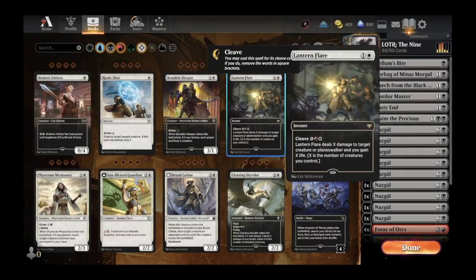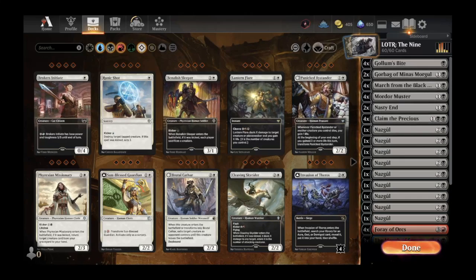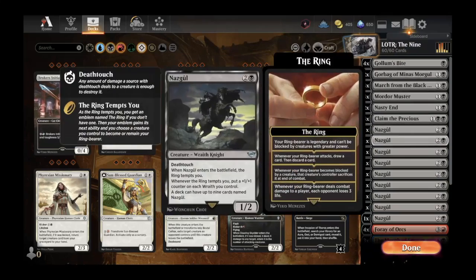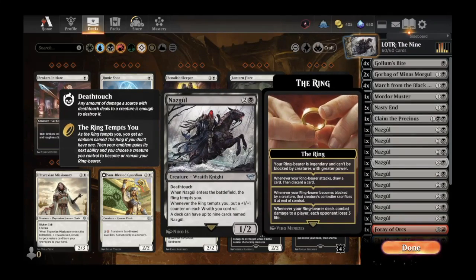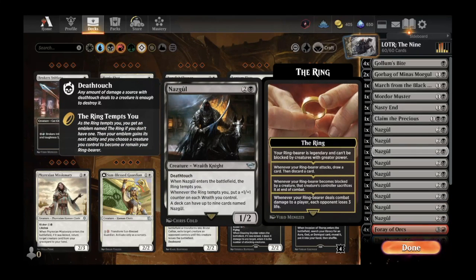For our fourth deck we have one that a lot of people are playing, featuring the Nazgul — The Nine. This is going to mostly be a mono-black deck featuring each of the individual arts of the Nazgul, the nine ringwraiths. This creature is a three-mana wraith knight in black with deathtouch. When the Nazgul enters the battlefield, the ring tempts you, and whenever the ring tempts you, put a plus one, plus one counter on each wraith you control. A deck can have up to nine of these guys. If you start playing them out in twos, threes, and fours, they all buff each other and you're swinging with a pile of five, six, six, seven deathtouchers.